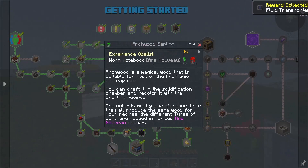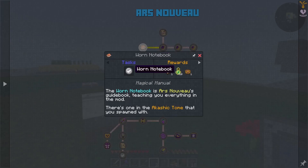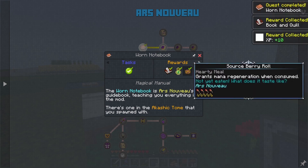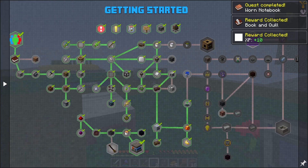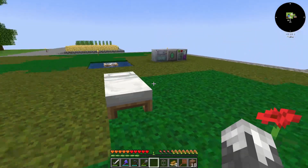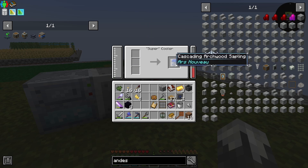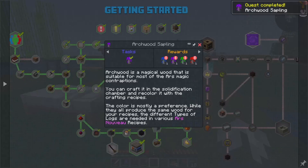That brings us to the archwood sapling. Before we can do that we need to make the worn notebook — there's one in the Kaushik tomb. That should have us opened up to our archwood sapling. We should have enough power in the supercooler now — our sapling, our mystical petal, and that guy. Beautiful — we got the archwood sapling, and that's going to give us all four of them.